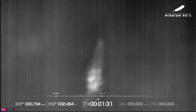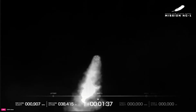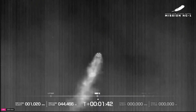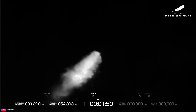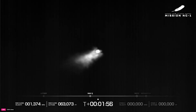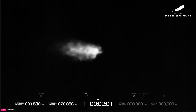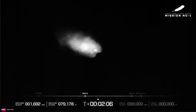Engines continue to perform well. Now passing one minute 30 seconds into flight. Passing Mach 1 — New Glenn is now supersonic. Engines continue to perform well. Now passing through max Q — maximum dynamic pressure, the toughest part of the flight on the vehicle. We have punched through it and New Glenn continues. Chamber pressure continues to look good on all seven BE-4 engines. Acceleration profile is good. Body rates look good.